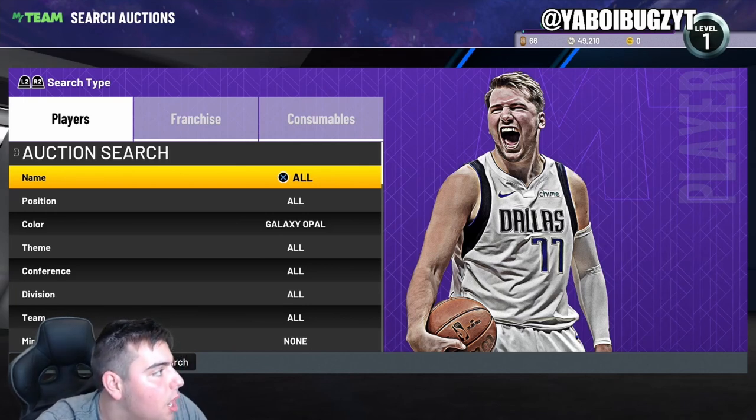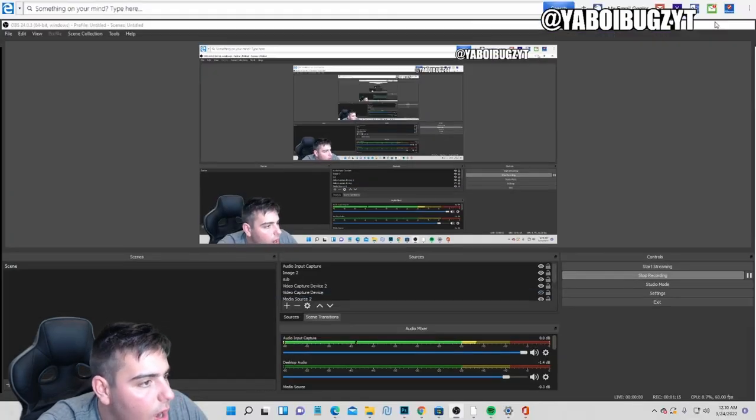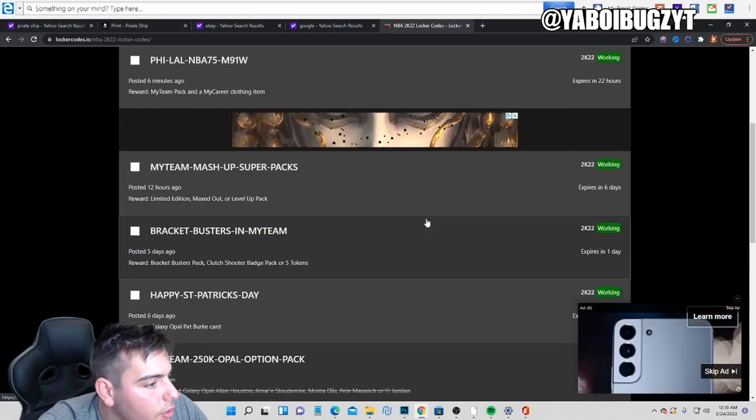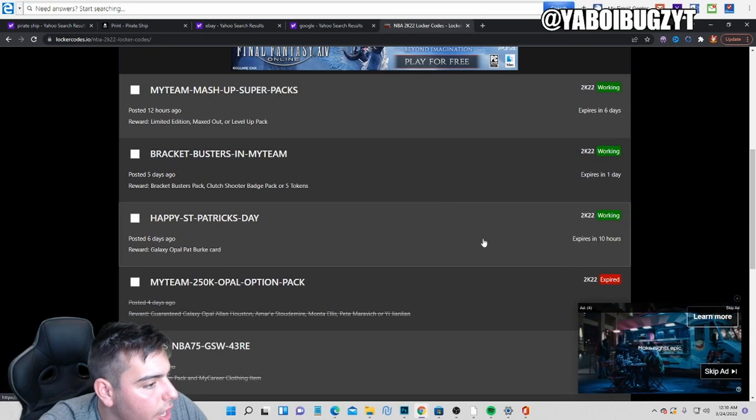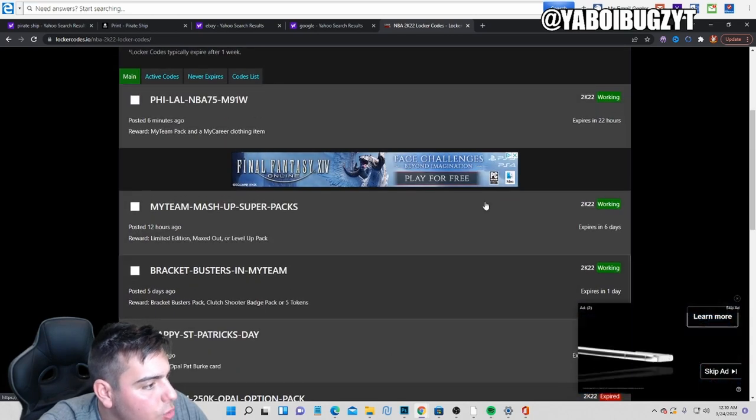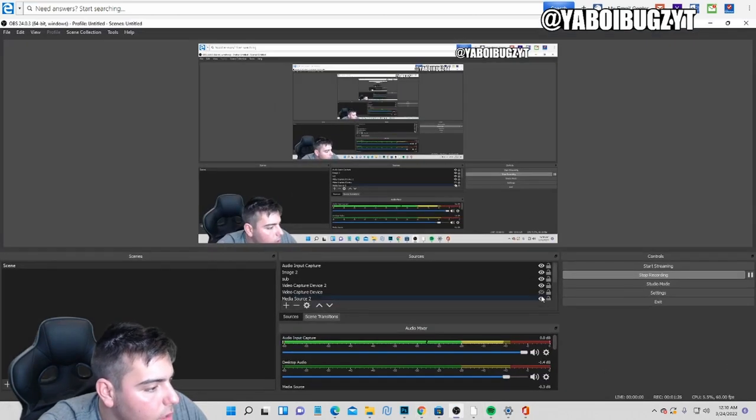All the locker codes are gonna be down below in the description. Here are all the active locker codes as of right now — they're probably gonna be expired though. There are four active ones: this one's already gonna be expired, this one will be good, and this one's gonna be expired.